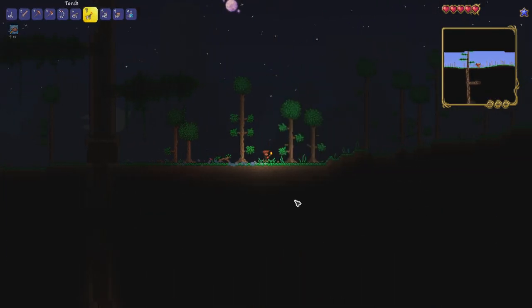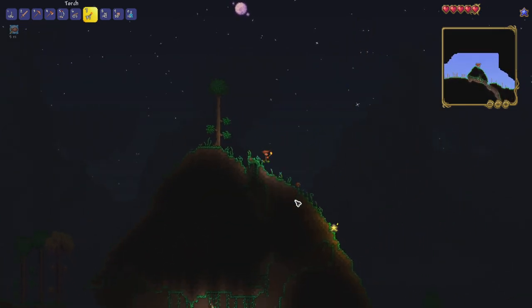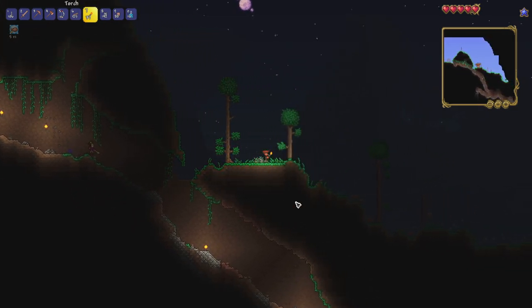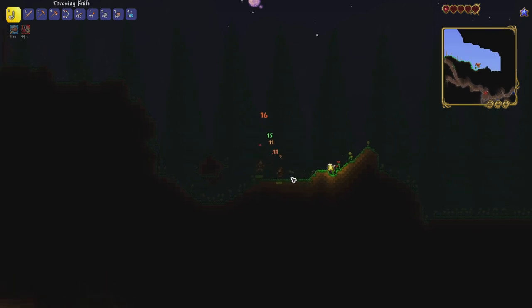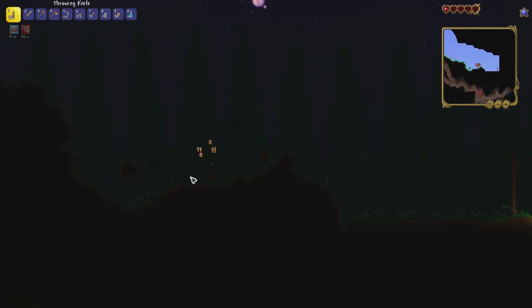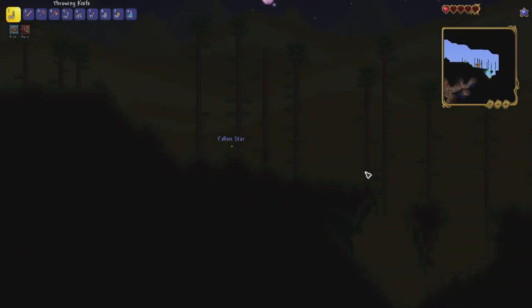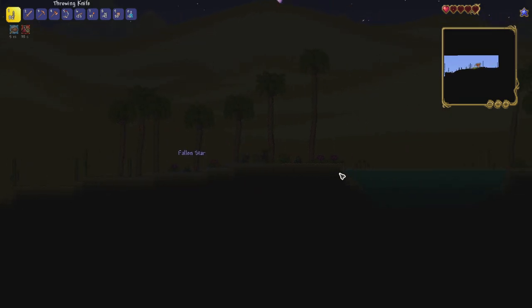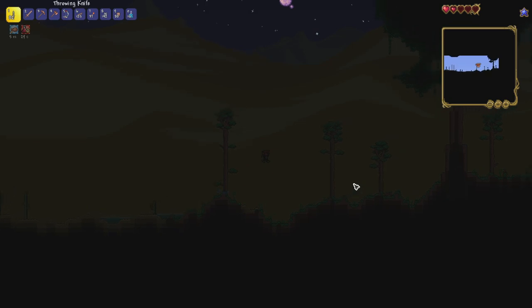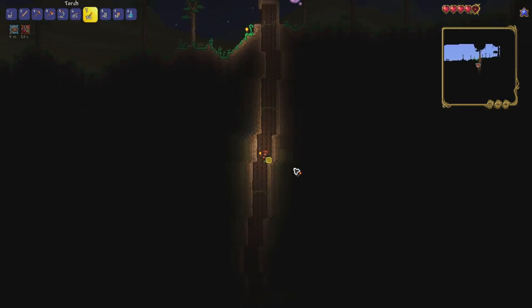Let's use this grapefruit — it's minor improvements to all stats so it's good to have. We're not going to explore left because there's a big crimson biome there and my dodging is not up to scratch enough to get through without taking loads of damage. Let's see if we can get through the desert without any issue — probably can't but we could try. At the start of the game it's all about exploration and seeing what you've got to work with.